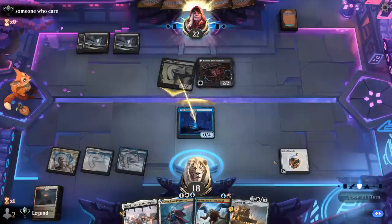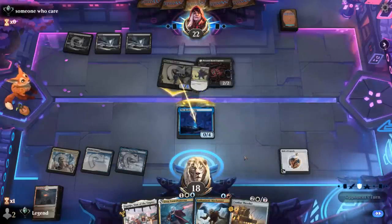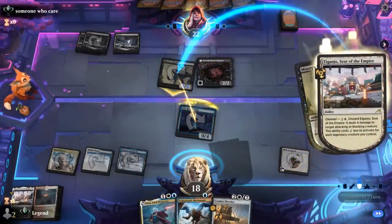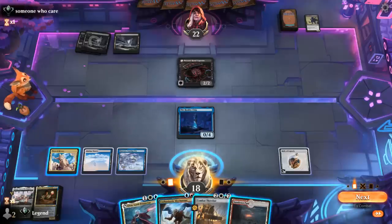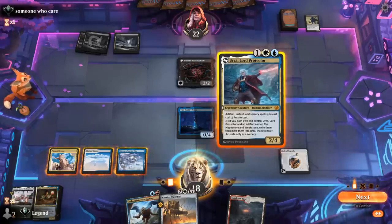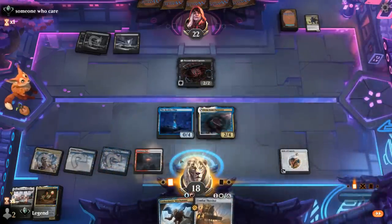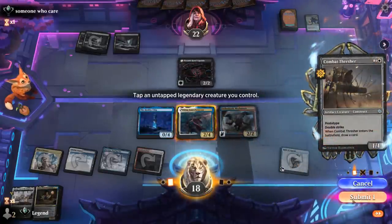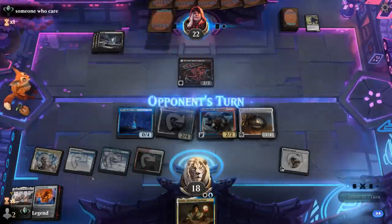Opponent attacks, we'll block. Opponent's going for it, so we want to respond to the second pump. The four damage is going to be enough, since they can pump again but then it's still a 4/4 — and there we go. We get to untap and that was a big swing. Let's say we play Urza, then we can play Mechonaut and a one-mana Thresher — that sounds good. Portal to Phyrexia coming up and we're pretty close to casting it. It's going to get a two-mana discount, so with two legends we have nine mana — yeah, we can already cast it next turn.